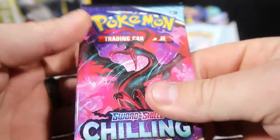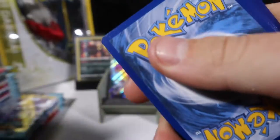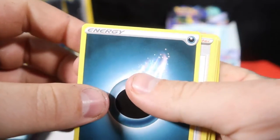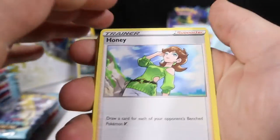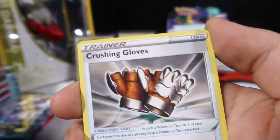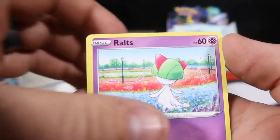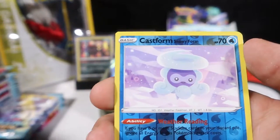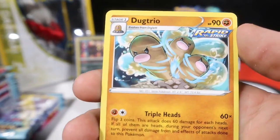I need some dark luck here — dark Moltres. For the dark, is it a sign? Just in case. Come on dark energy. With some Honey, Crushing Gloves, Whirlipede, Rainy Form Castform, Snorunt, Cloverpus, Weedle, Snowy Form Castform, and a Dugtrio. No luck there.